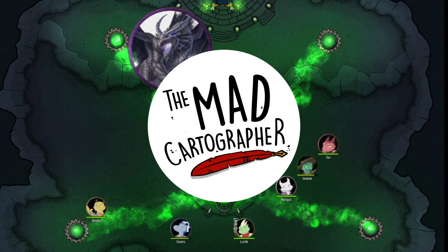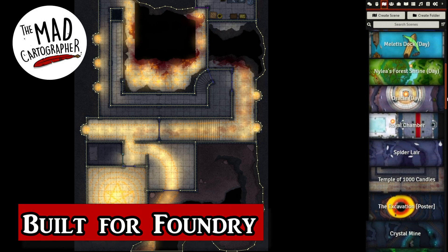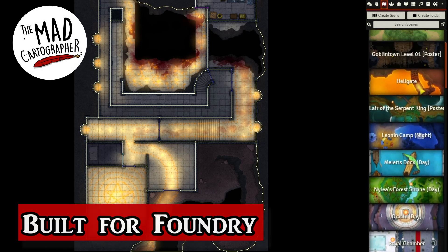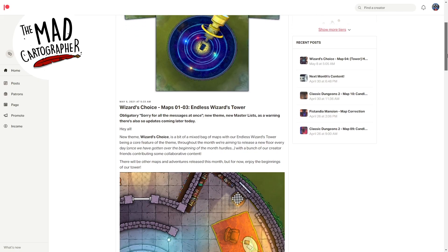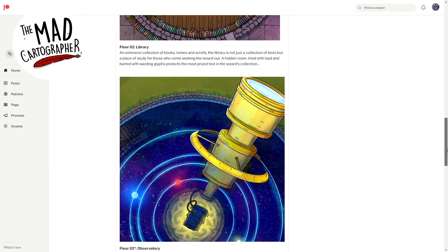Today's sponsor, the Mad Cartographer, has you covered. Every one of their 700 and counting maps is made for Foundry VTT, with walling, lighting, and ambient sounds. Check out this month's theme, Wizard's Choice, on the Mad Cartographer's Patreon, linked below.